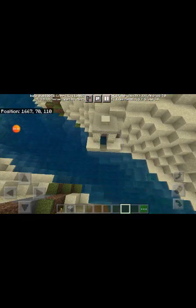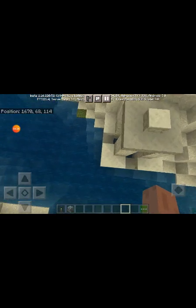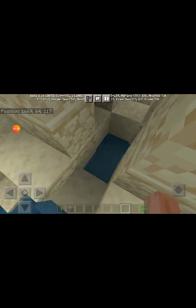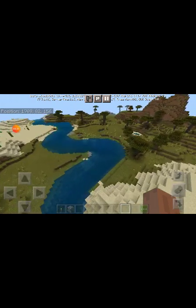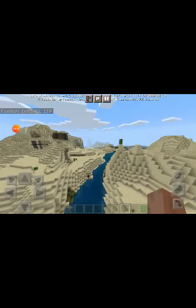It also had a village — it has a well. It is a structure which is very small. It also has a small little acacia place and a cactus.